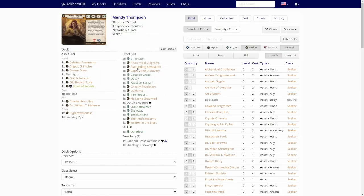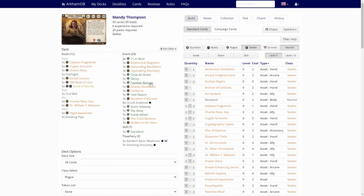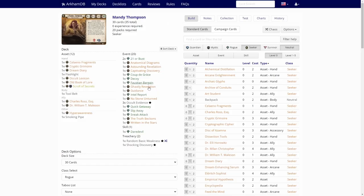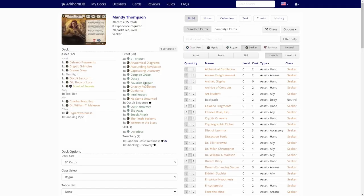One copy of Astounding Revelation — Mandy is a seeker who can search for cards from her deck, so that's at least one card that triggers off of that. Captivating Discovery — we really don't need this at all. Coup de Grace — not good. Decoy — might help us if we have a lot of resources so we can evade stuff. Faustian Bargain — economy card, that's good.